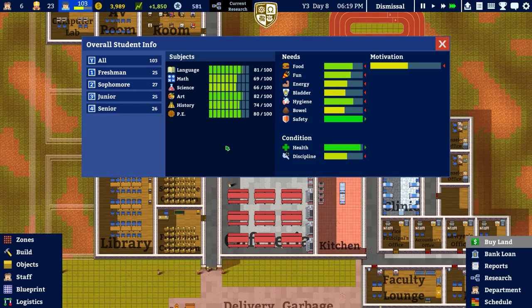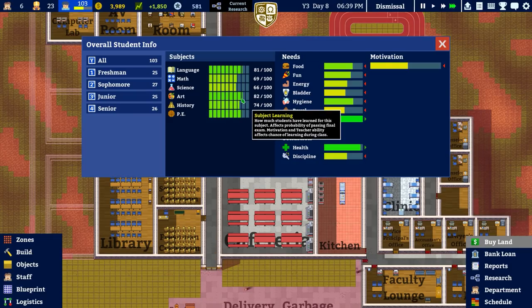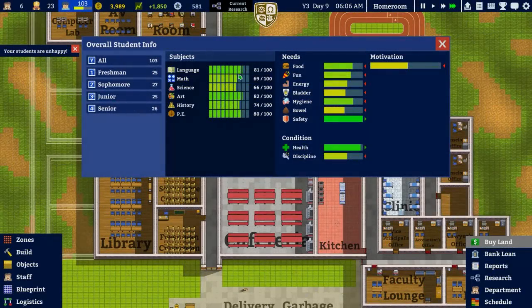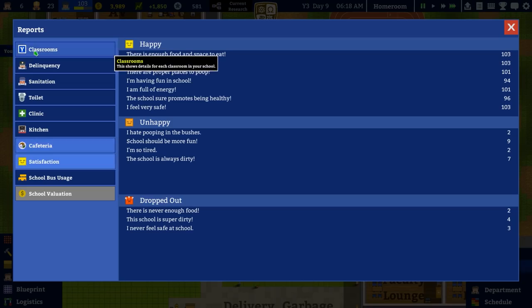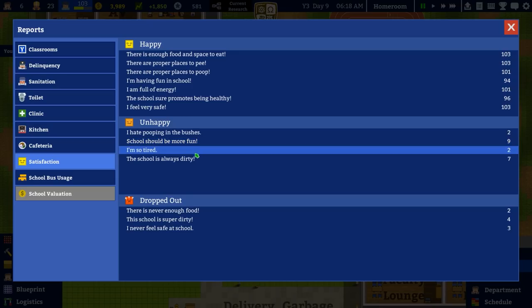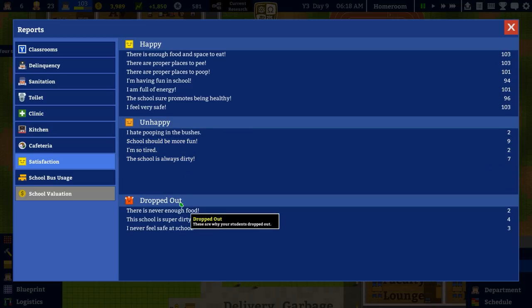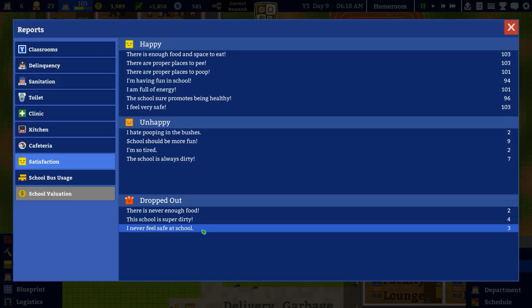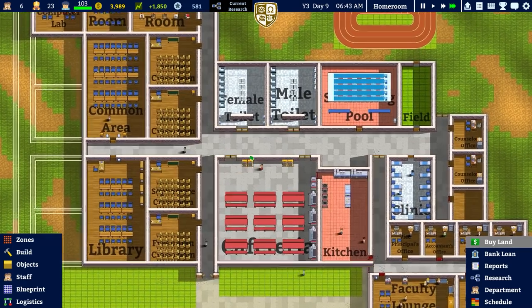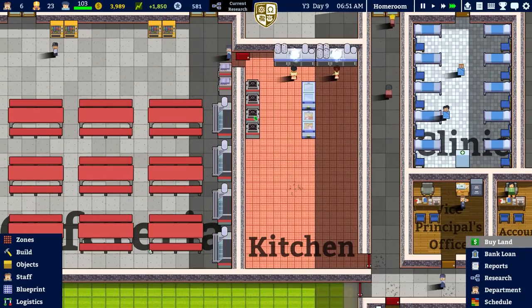Looking at subject motivation, it seems art is the highest graded, followed by language — it's about 82, 81, 80. Students are unhappy: comments include 'I hate pooping in the bushes,' 'school should be more fun,' 'I'm tired,' 'school is always dirty,' 'never enough food,' 'school is super dirty,' and 'I could never feel safe.' So we need to address food, cleanliness, and safety.